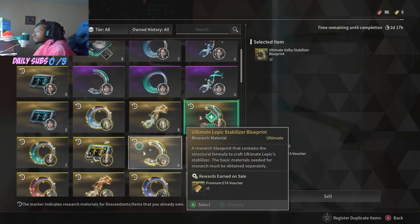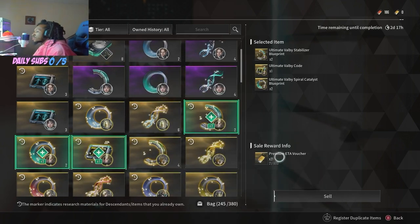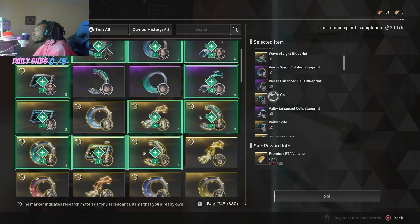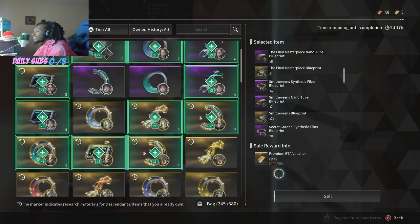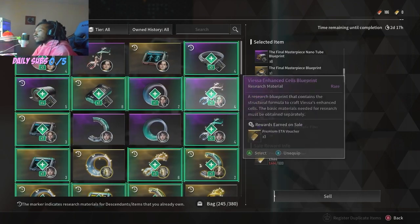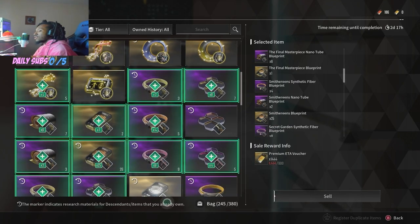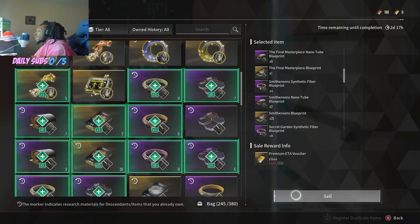Now we just put them all in there — we already have Ultimate Valby. So for 21 out of 600, you have a cap of 600 on your ETA vouchers. You can even register all duplicate ones. If I register all the duplicates I have, we are over the cap at 1444 out of 600. Do keep in mind, guys, it's not taking into account if you've already fully upgraded the unique ability on the item, as you see here with our Smithereens, for example.